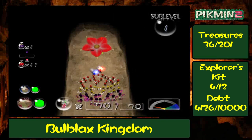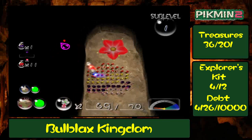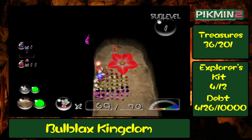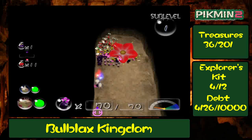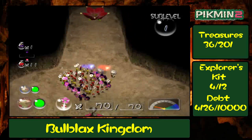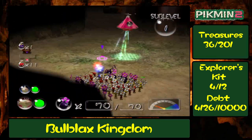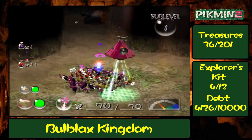We have a new Candy Pop Bud — a Crimson Candy Pop Bud. As the color of its petals implies, you can make red Pikmin with this, but I would not recommend doing so. The only reason I threw one of my Pikmin in there was so it would be registered in the Piklopedia. We're going to need our yellows for a future sub-level, and the purples and whites are too valuable to convert in the first place.